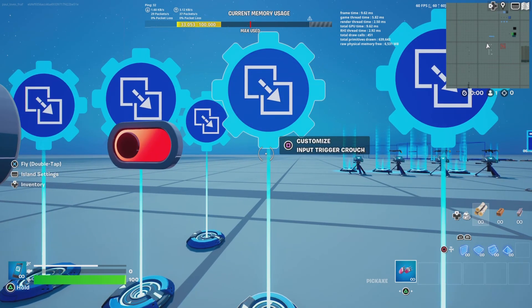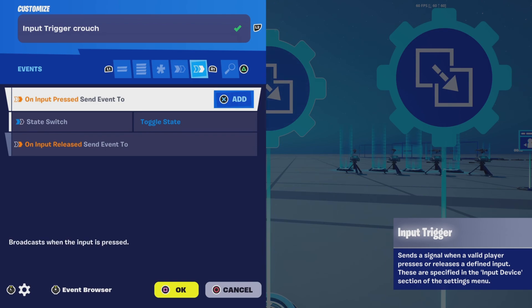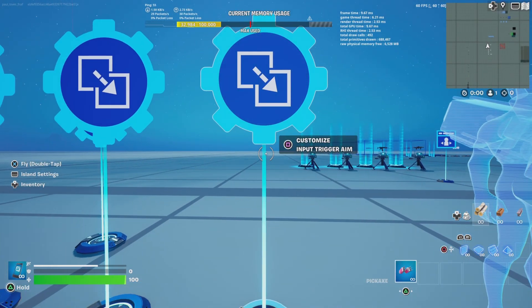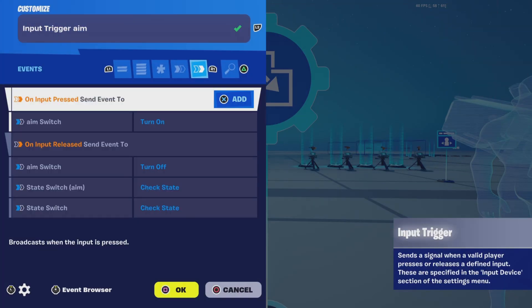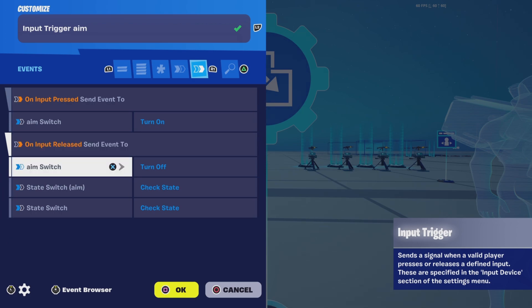Now go to Input Trigger Crouch and put On Input Pressed, Send Event 2, Stat Switch Toggle Stat. Go to Input Trigger Aim and put in On Input Pressed, Send Event 2, Aim Switch Turn On. On Input Released, Send Event 2, Aim Switch Turn Off, Stat Switch Aim Check Start, Stat Switch Check Start.